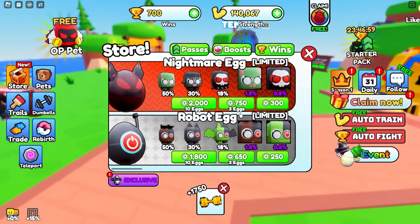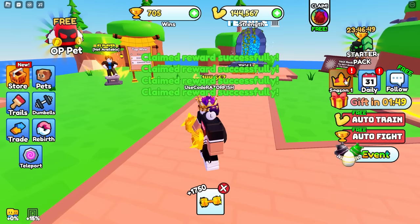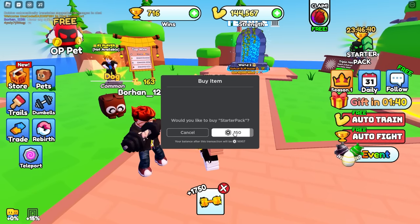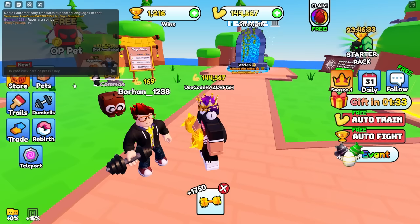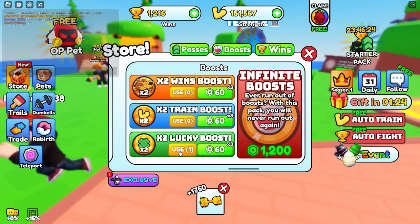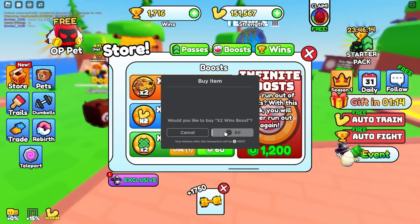In order to do it faster I have to get a lot more strength, better pets, and probably some boosts. We got these boosts over here, or we could get them for free, but they're mostly luck boosts. We got daily boosts - can't get anything from there. There's a starter pack for 150 Robux - maybe it could give us a boost and some pets. I spent 150 Robux on that and it gave me nothing - not even a pet boost. I don't even know what it gave me.